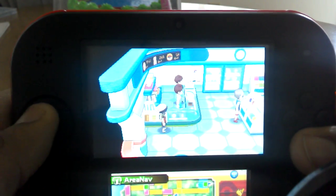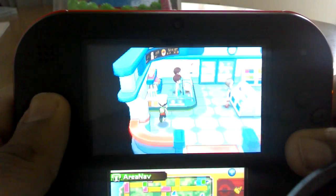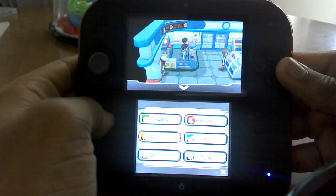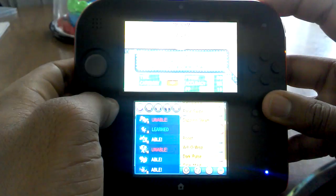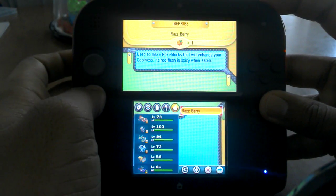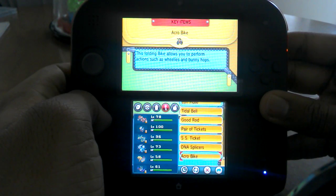At the end of the story he'll give you a bottle that looks just like Hoopa Unbound. After he gives it to you, go to your bag — it'll be a key item and should be at the bottom.